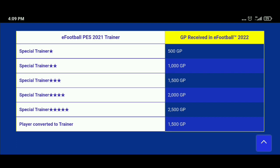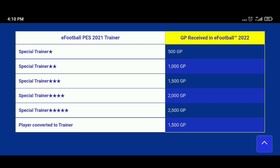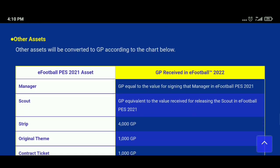Trainers collected from your account will be removed. Instead, you will receive GP: 500 GP for a 1-star trainer, 1,000 GP for 2-star, 1,500 GP for 3-star, 2,000 GP for a special 4-star trainer, and 2,500 GP for 5-star. If you converted any players into trainers, you'll get 1,500 GP. So if you have ten 2-star trainers, you will get 10,000 GP total — you'll get lots of GP in exchange for your trainers.